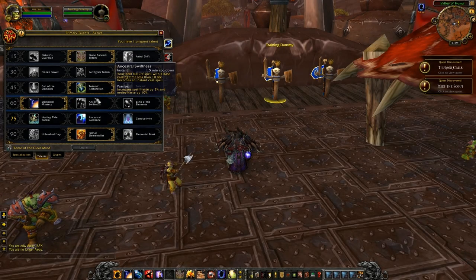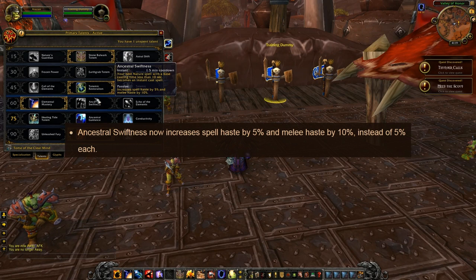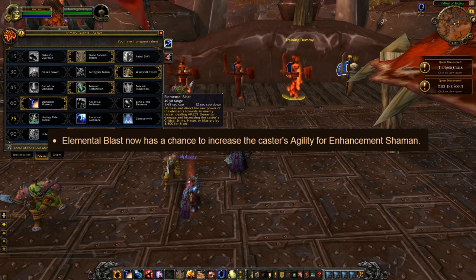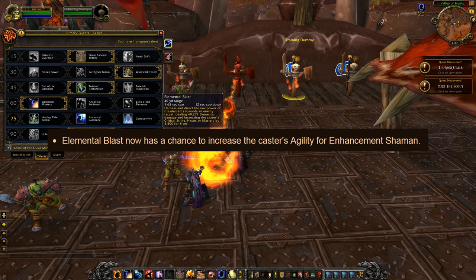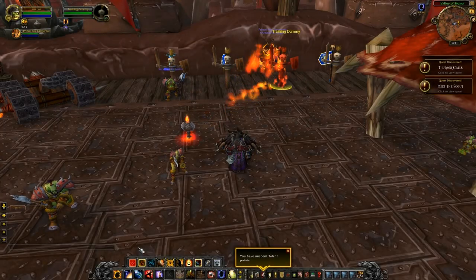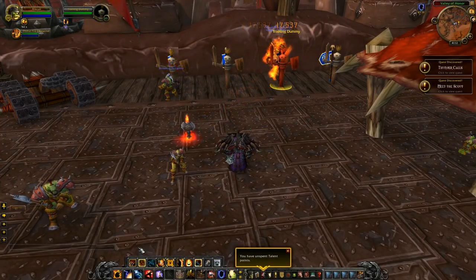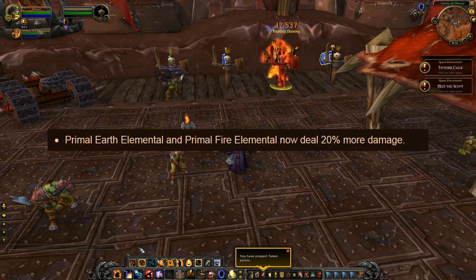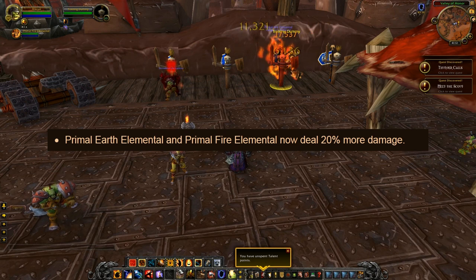Here's a nice change for enhancement shamans. Ancestral Swiftness passive ability will now increase their melee haste by 10% — before it used to be 5%. If an enhancement shaman decides to pick Elemental Blast as their level 90 talent, they will also have a chance to gain agility as one of the stats. When taking the Primal Elementalist level 90 talent, elementals will now deal 20% more damage, so in total they will do 80% more damage than the normal ones. As you can see here, this fire elemental is doing pretty nice damage.